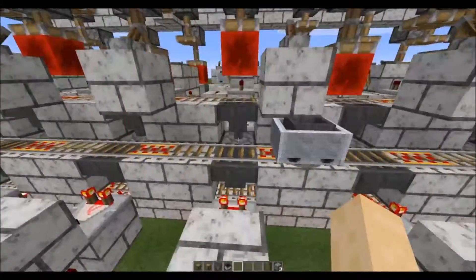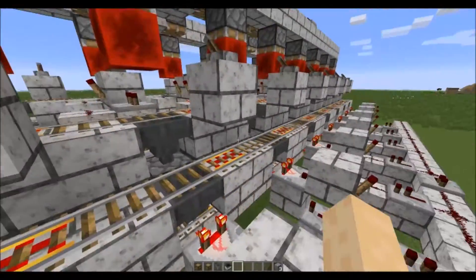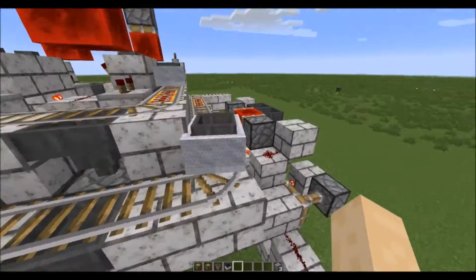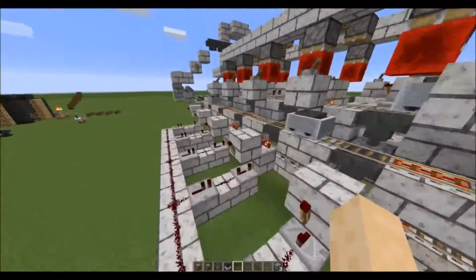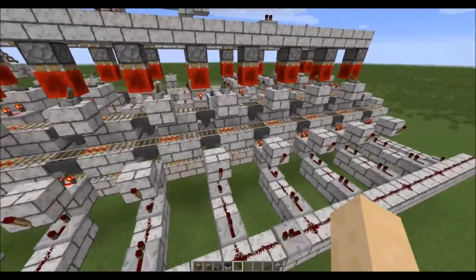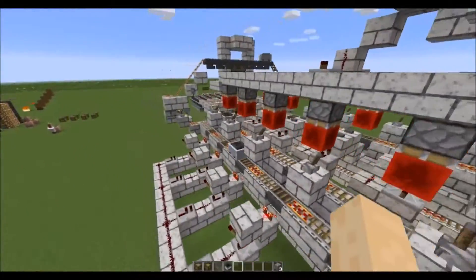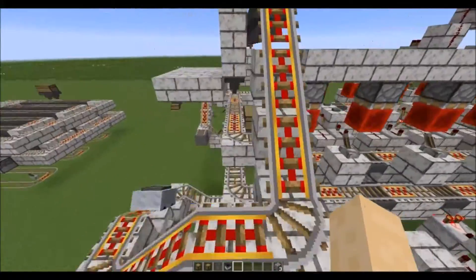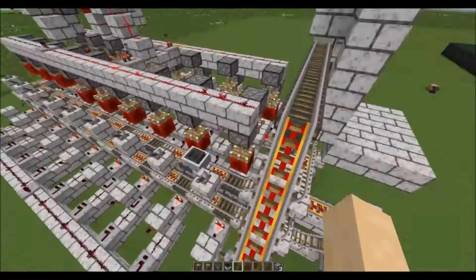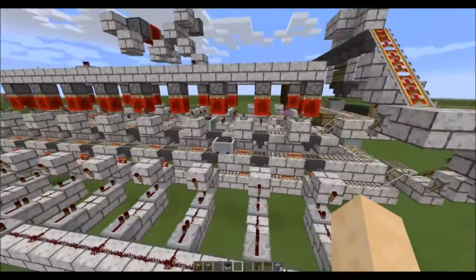The coal line minecarts actually need to stay pretty much full. If there are any open slots, because of how close these lines are together, they'll pick up whatever you're trying to smelt. So as long as you have a decent amount of coal backed up in here, it should be fine.